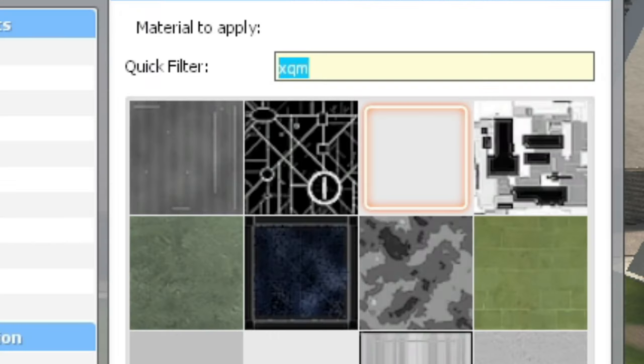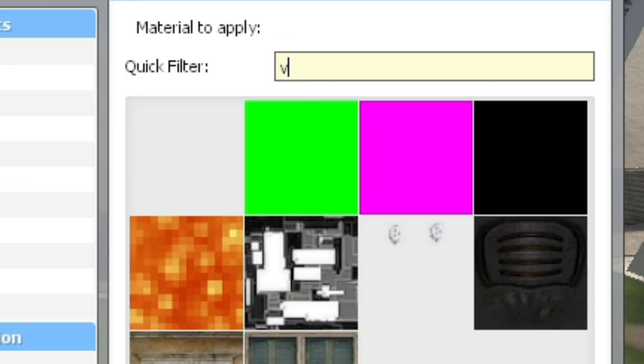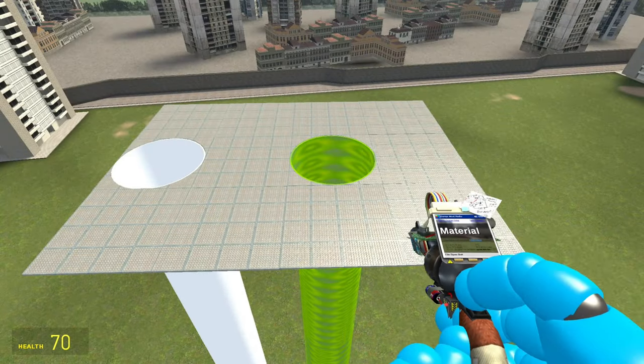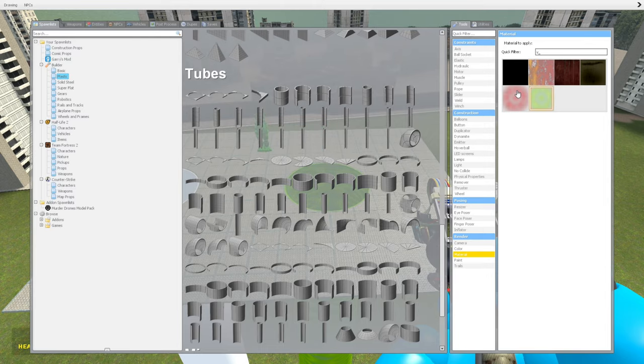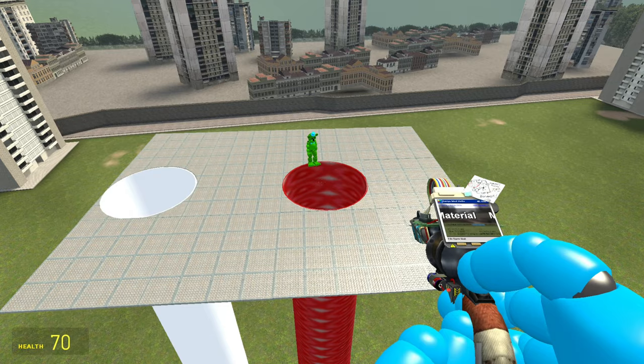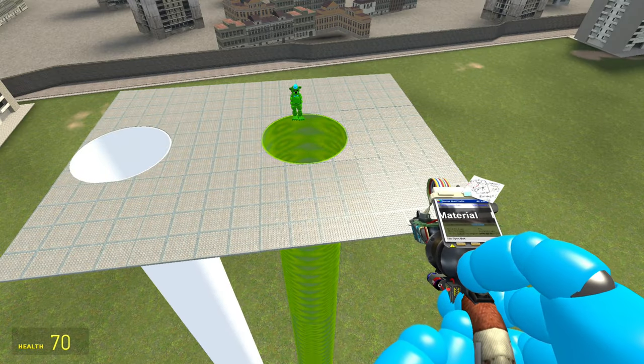For the glow pipe, it's called 'v underscore slam new light 2.' This is the glow pipe that John used.